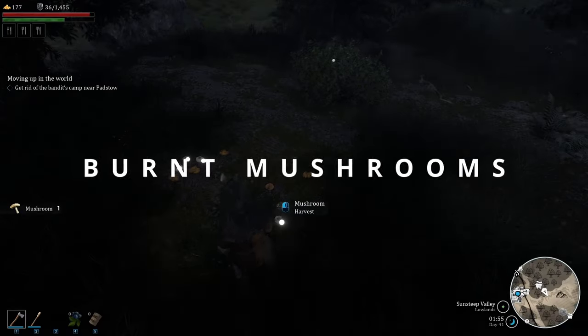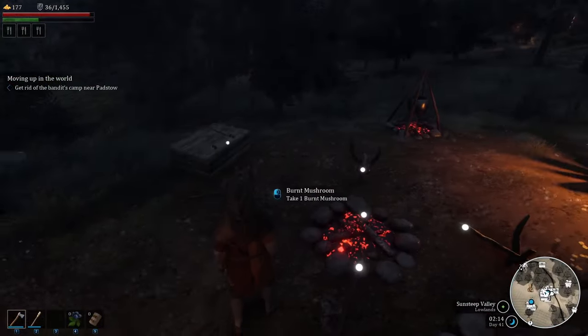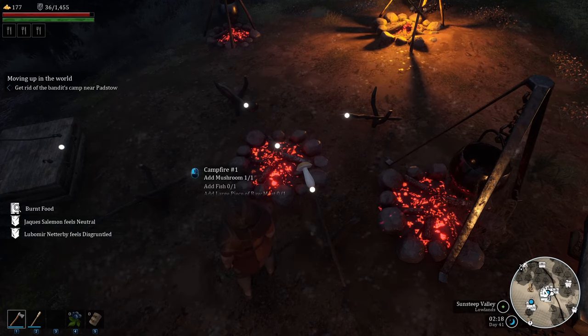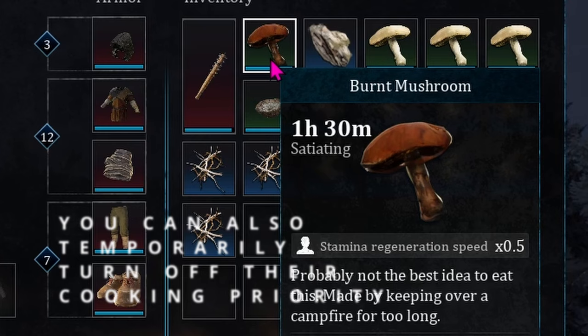Burnt mushrooms — how do you get them? The best chance of getting them is to put mushrooms on a campfire and fill up the campfire right before you and your buddies are going to go to sleep, and then you end up with burnt food.